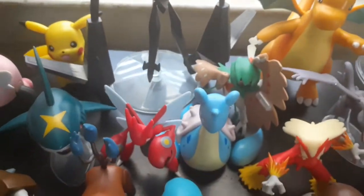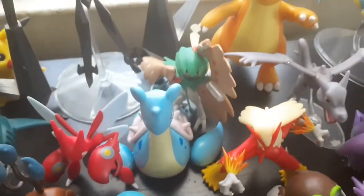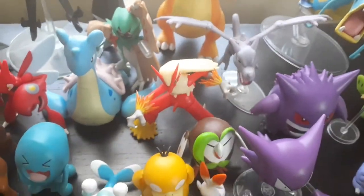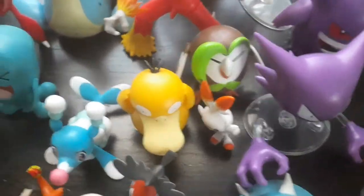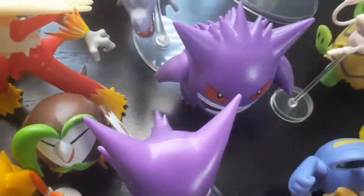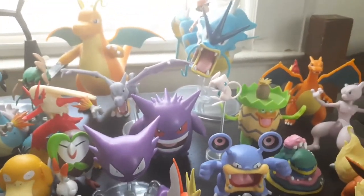You also got Lapras from Series 1, you got Decidueye Series 1, you got Blaziken from Series 3 — I reviewed that — I think there's a last one review from Pokémon Scale World too. You got Dartrix, I reviewed that a while ago. You got the other Galarian starter Scorbunny. You got my favorite Wicked Cool Toys figure: Haunter, next to its evolution which is my second favorite figure.